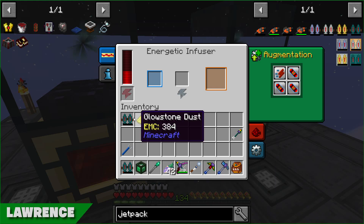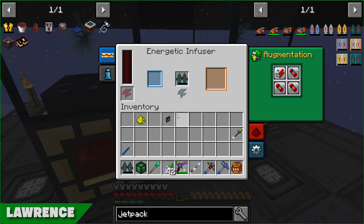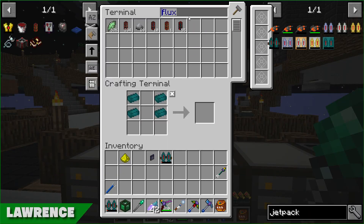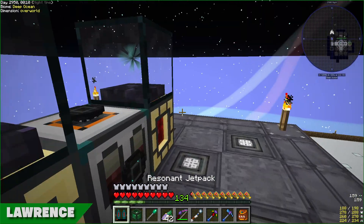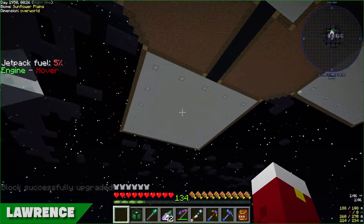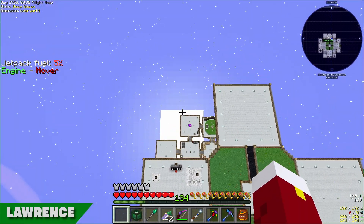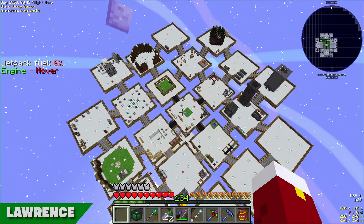They upgrade to enderium energy cells storing around 50,000 RF with sufficient output that the jetpack charge doesn't drop. With a flux capacitor equipped it charges at the same time as flying. The top-tier resonant jetpack is noticeably much faster than before.